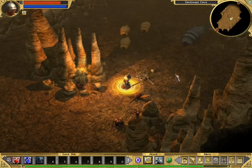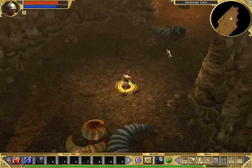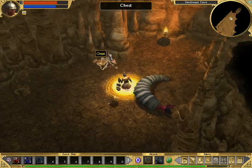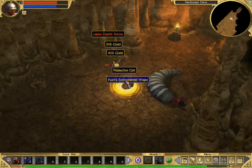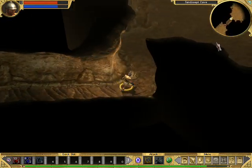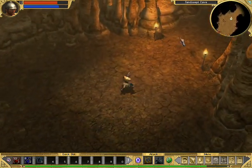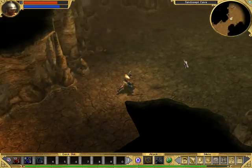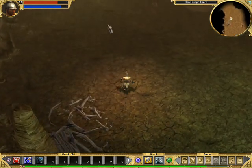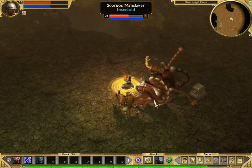More worms. Do we like them? No, we don't like them. A Defiler. What do we get here? This looks like an area with lots of monsters.